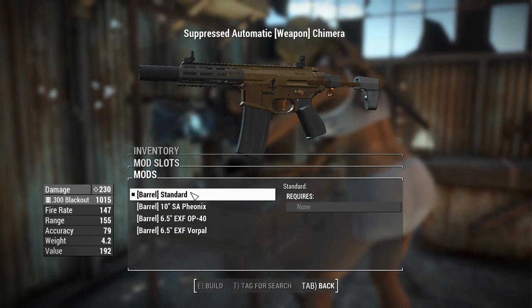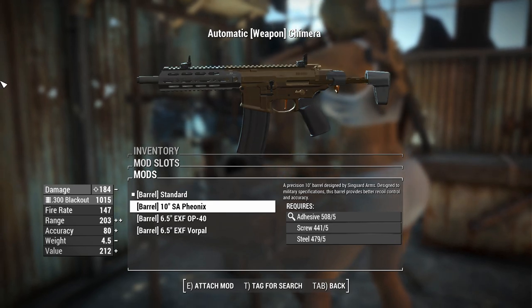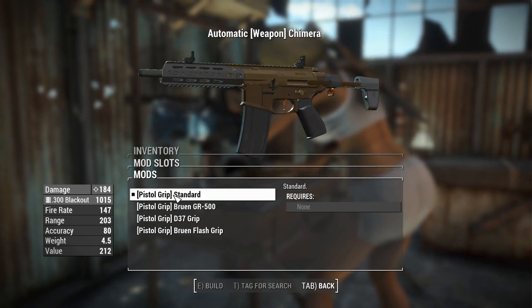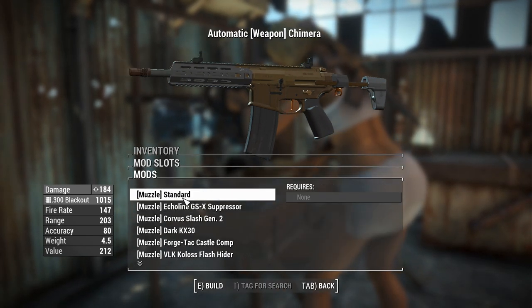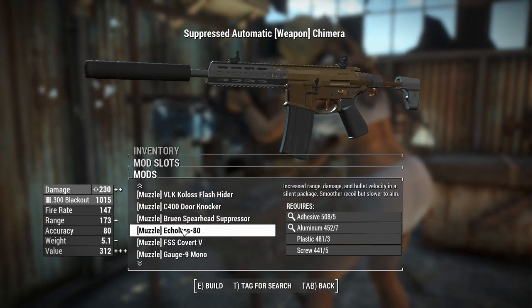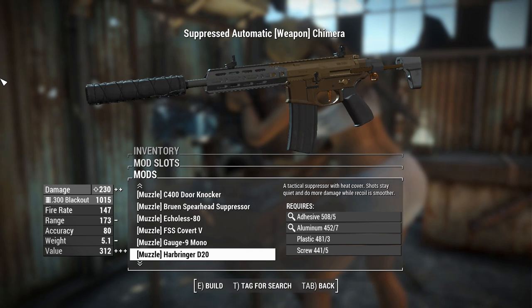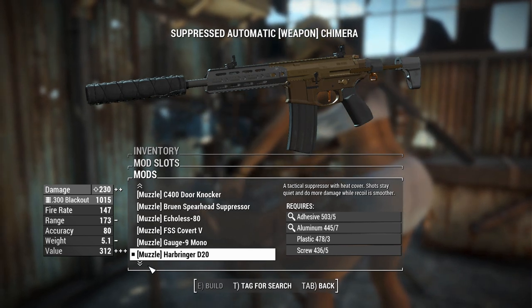Right now we've got the standard barrel — the integrally suppressed version. You can throw a suppressor on this particular barrel, and you can even see the thread on it. This will give you increased range and accuracy, which is going to help out your damage over range. We've also gained the muzzle slot. Whilst we're on the muzzle slot, you can throw suppressors on here, including giant Russian burrito suppressors. There's one called the Harbinger D20, which is a wrapped one, so we'll come up less on thermal scopes.